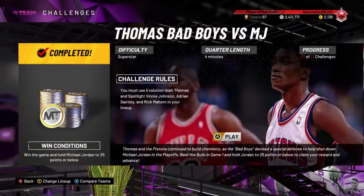Defensive challenges require you to hold MJ and Clyde to under a specific amount of points. For MJ, it was under 25 with 4-minute quarters in game twelve. For Clyde, you had to hold him to under 20 with 4-minute quarters in game fourteen. In my opinion these were easy without making defensive adjustments, but if you do, assign your best defensive player to tight off-ball coverage on MJ or Clyde, then on the catch assign a double — doing this you should have absolutely no issue holding them scoreless.